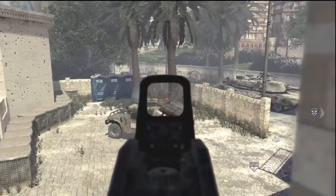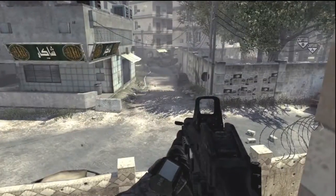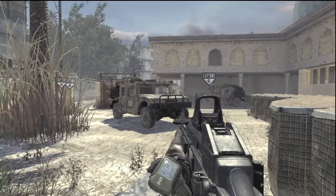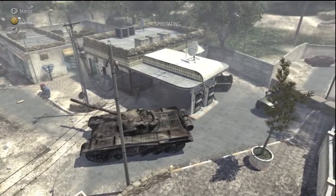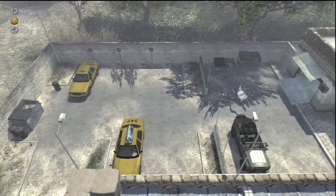They'll stick in there and go 2 and 40, but more than likely you're going to lose the other team. They're going to spawn right here and you're just going to punch them in the face. They're going to spawn here and here if you decide to spawn trap them on the A side.